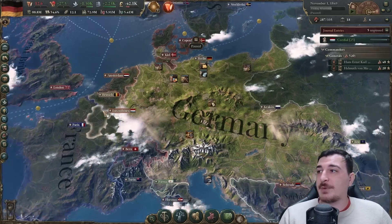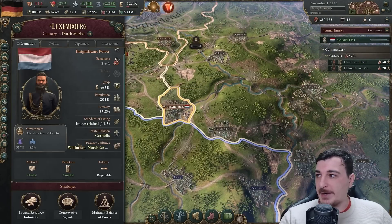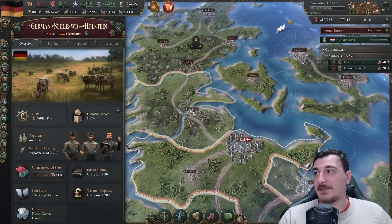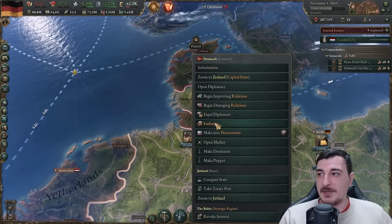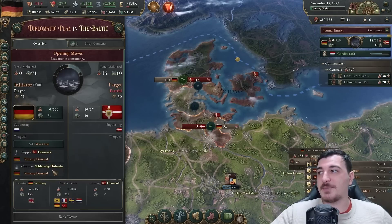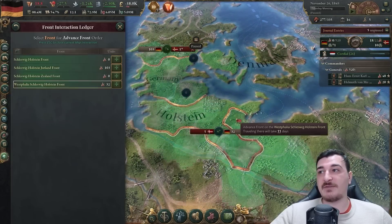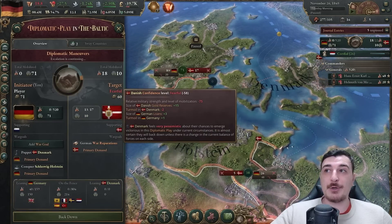I want to annex Holstein and Luxembourg. Holstein is a PU of Denmark - so I'm just going to attack Denmark. I'm going to make them a puppet, setting both as my primary objectives. If Denmark backs down, they become my puppet and have to give me Holstein. If we're lucky nobody joins their side - they're going to be fearful and back out without actual war.